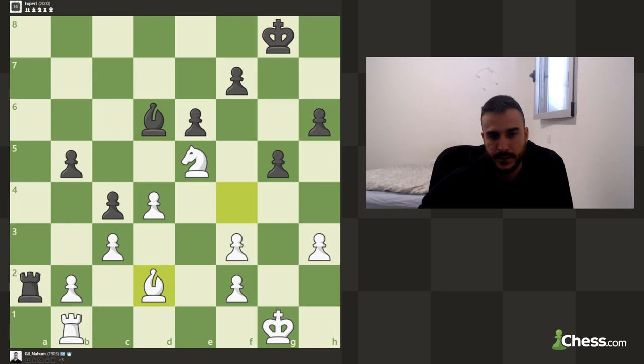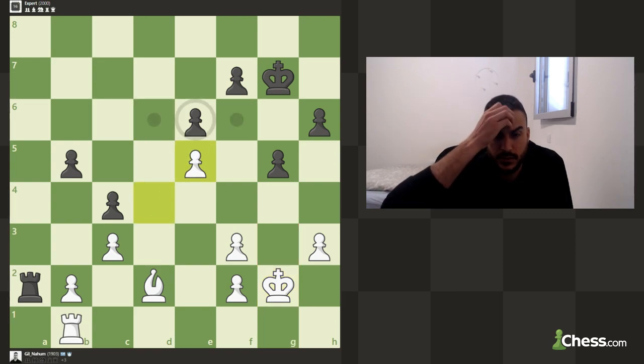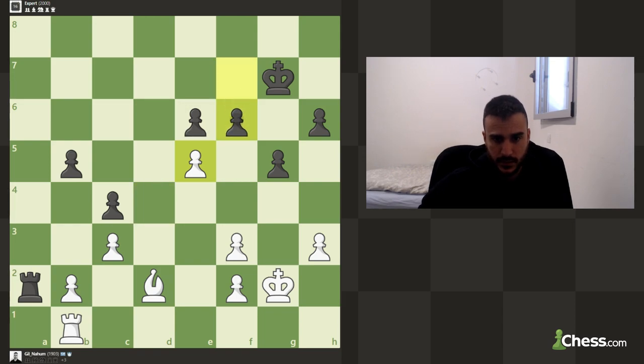Let's drop back and we can move the king. Let's take with the pawn, and we can also play for bishop e3 and then bishop d4. It seems like we are going to be completely winning.